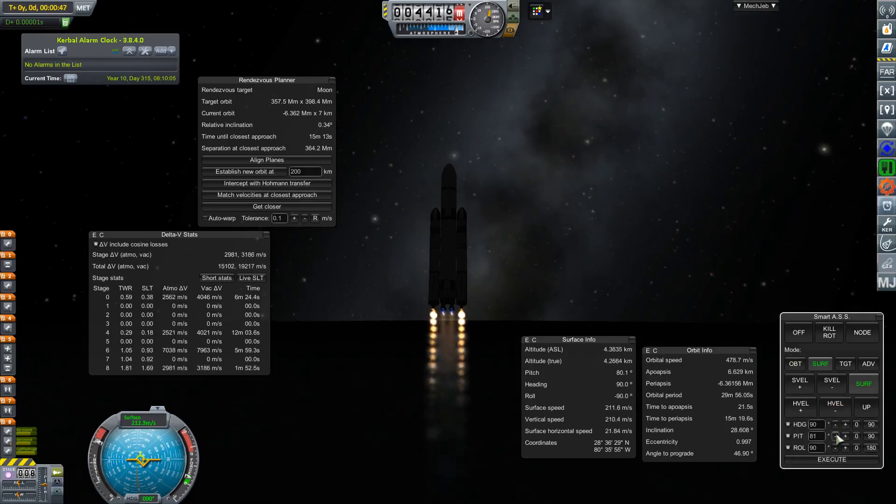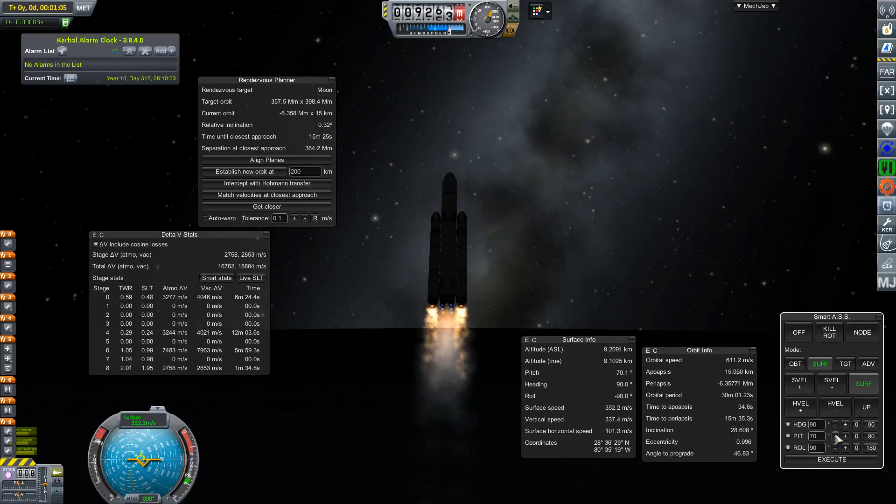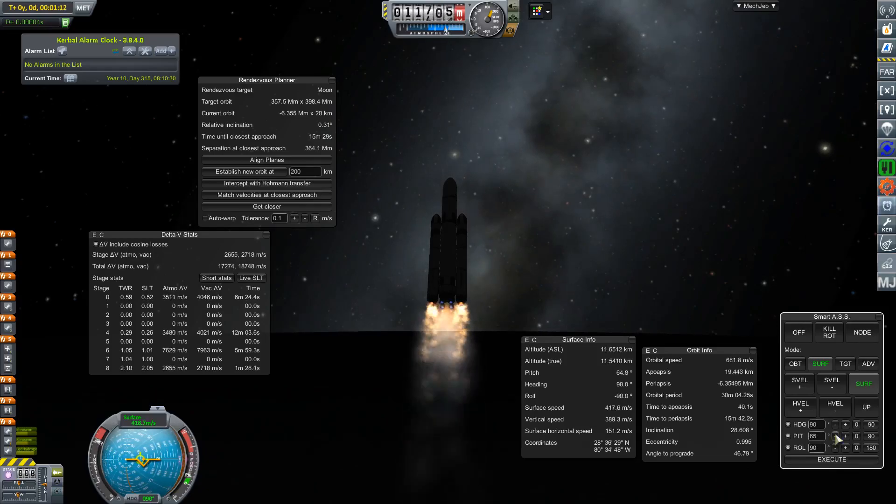On this ascent path I'm not really targeting a specific angle. I turn over once my surface velocity on the nav ball hits 1000 meters per second — that's when I'm roughly 45 degrees over. Sometimes it's a little sooner, sometimes a little later. I've found that it doesn't really matter as long as you have enough delta V on your rocket.